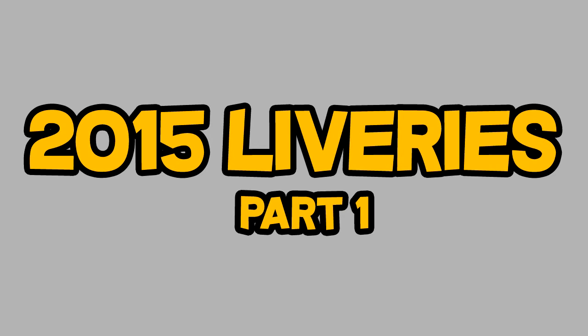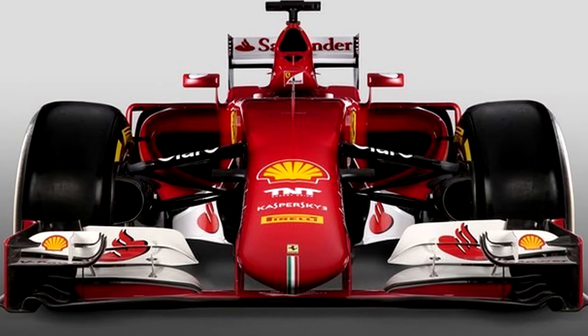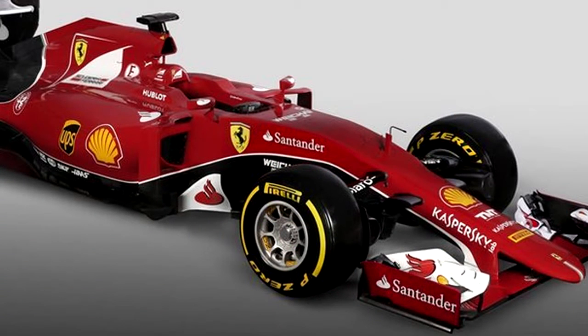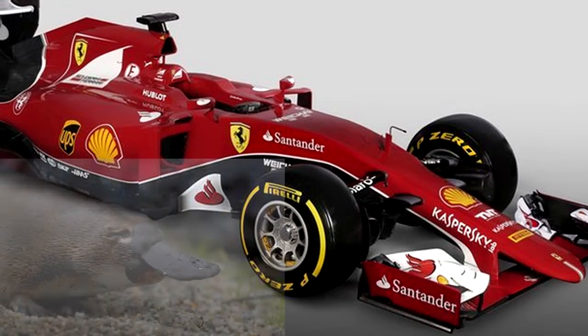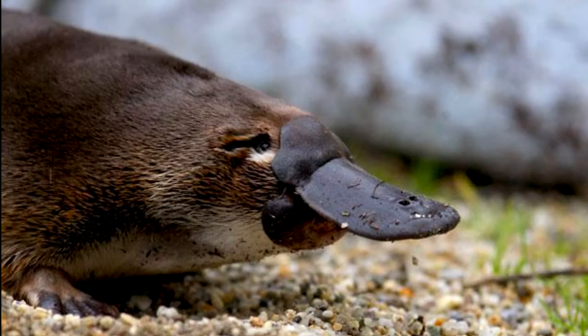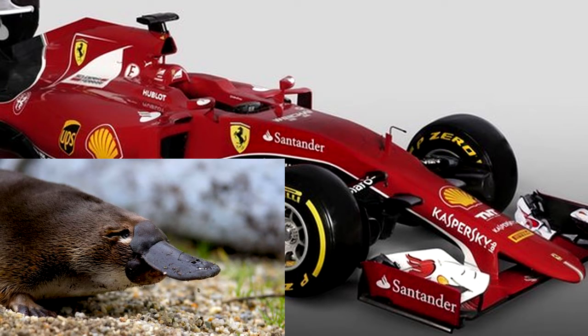So we're going to start things off with the brand new 2015 Ferrari livery and in fact the design of the car itself. Now this car, when you look at it from the front, it looks like a testificate from Minecraft. It is disgusting. What they've done is they've got the same car and just given it a bit of a circle at the front. It looks horrible, and when you look at it from the side, it looks like a platypus — a duck-billed mammal that lays eggs. The Ferrari, the prancing horse, looks like a mammal that lays eggs. This is not good.